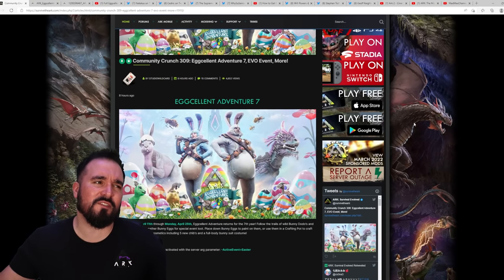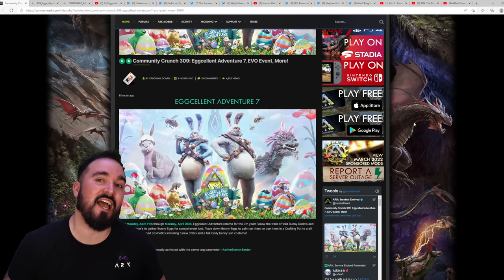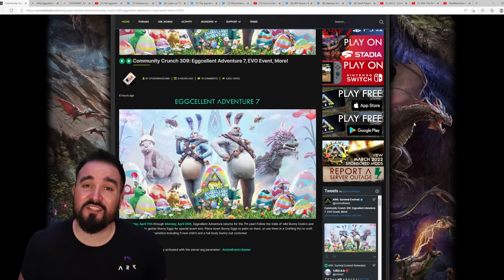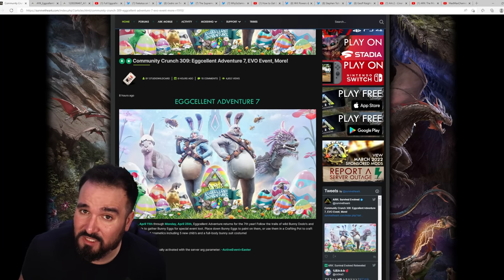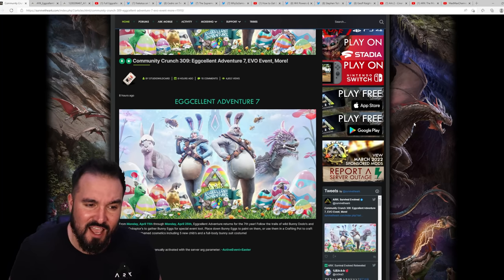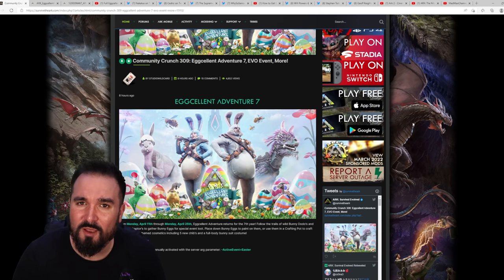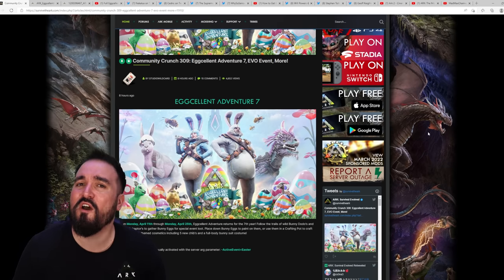Community Crunch 309 dropped surprisingly last night. Of course it's April Fool's Day today — that's why you haven't seen any news at its normal times, because the devs don't want to post anything today and fool you. But in turn, I am — and maybe I'm fooling you. But of course, I'm not. It's here in black and white, posted last night, so we know it's all factual stuff.